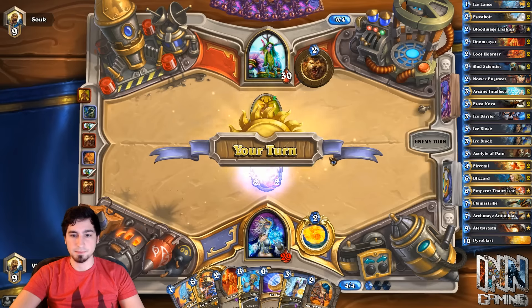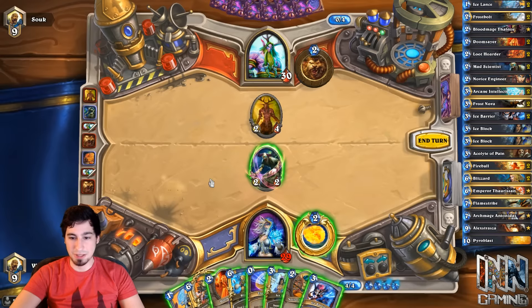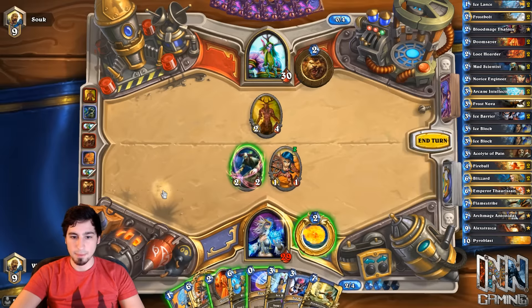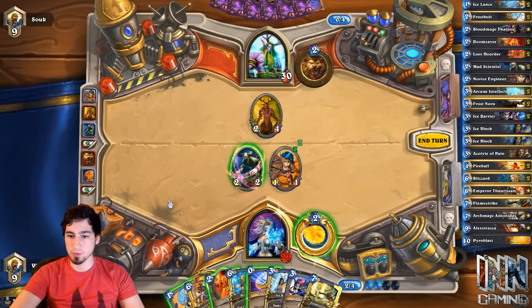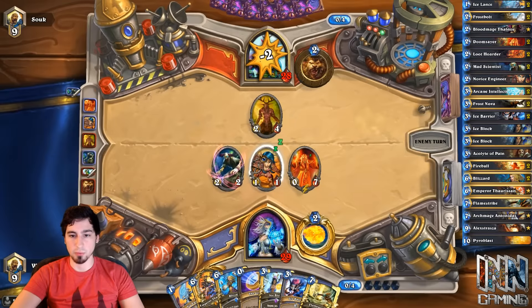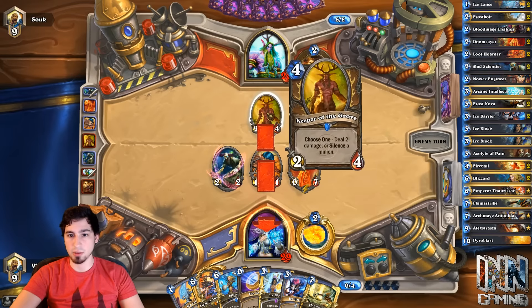That was a good silence there. Some people will just go ahead and kill it, which is not what you should do. I like the Novice Engineer just to draw. We could also Doomsayer here — I'm assuming Druid of the Claw's coming out, and then we can coin into Emperor. It actually seems pretty fair to do this route of action, because he was going to have to Swipe and ping, and if he doesn't, Wrath or Double Wrath does it. It gives us the initiative to play Thaurissan with the coin, and we also have a decent amount of spells.